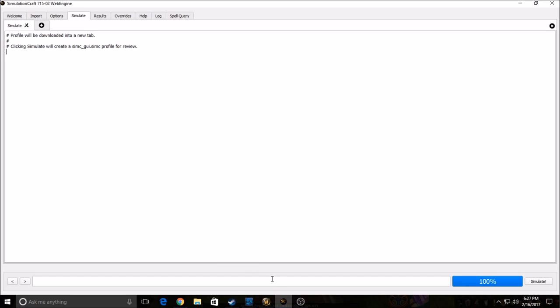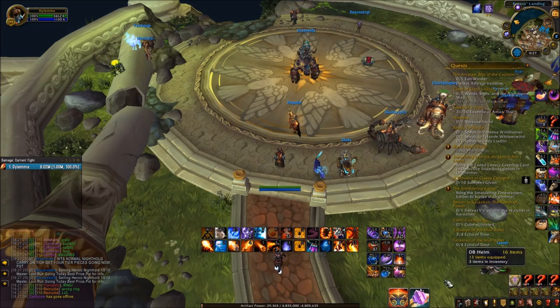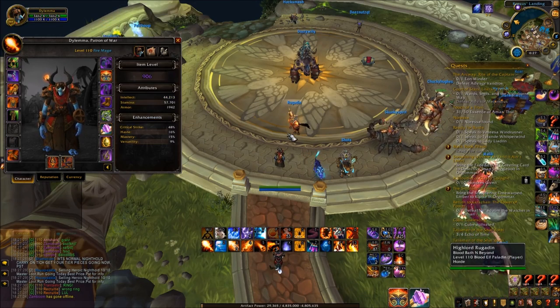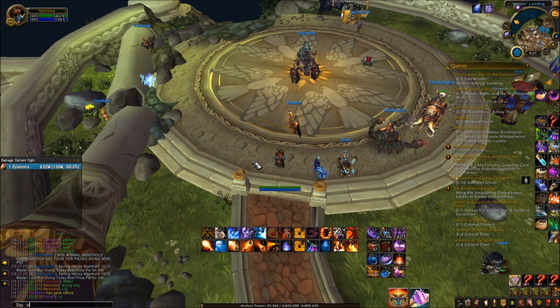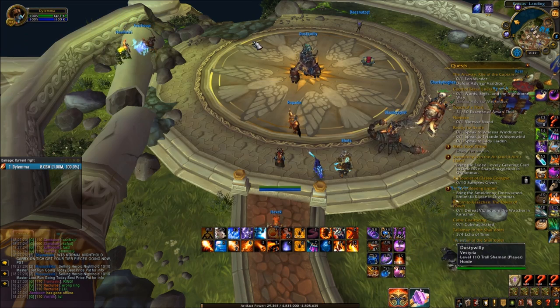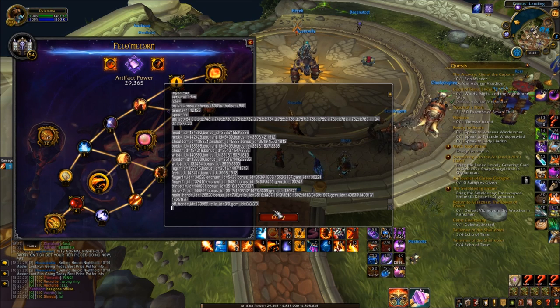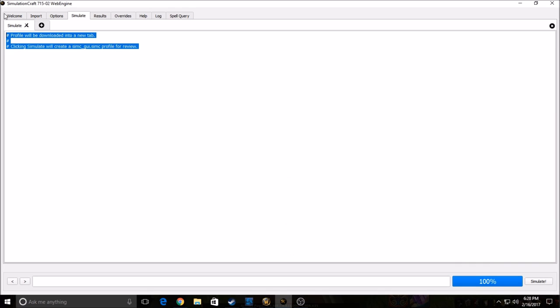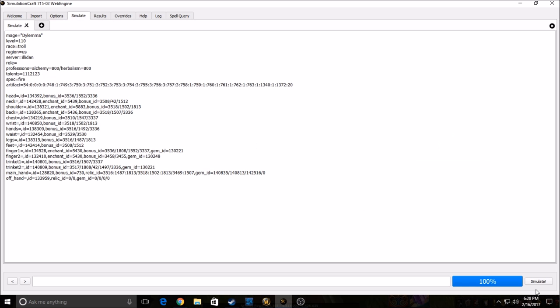The very simple way to simulate your character: once you have the SimulationCraft addon, download it and go inside the game. Put on whatever gear you want — I have my single target gear on. Put on whatever talents you want — I have single target talents. Then type in game '/simc', hit Ctrl+C to copy all of it, go back to SimulationCraft, paste it in, make sure your settings are good, and then just click Simulate.